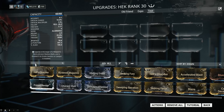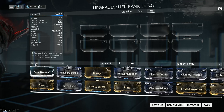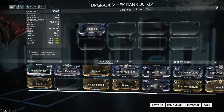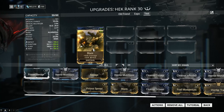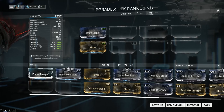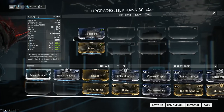Let's slap on some mods. As with any weapon, the first thing we should do is just add damage, and don't worry — I'm not gonna tell you to put prime this and prime that. We're gonna keep it cheap, affordable, and efficient. First mod is Point Blank, which is plus 90% damage. The second damage mod I recommend is Blaze, which gives 60% damage and adds our first elemental to the weapon: 60% heat. Heat, electricity, cold and so on are elemental damage types, while impact, puncture and slash are physical damage types.